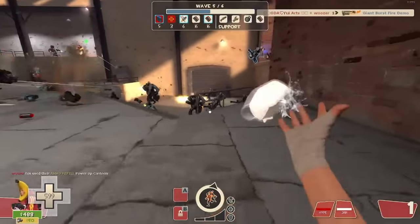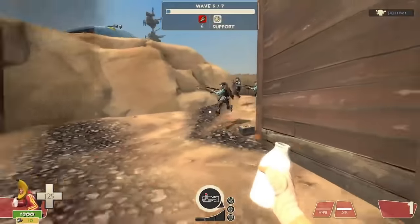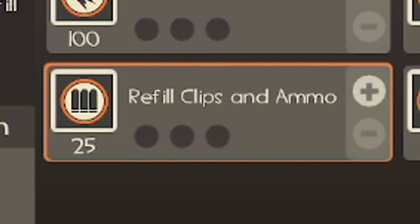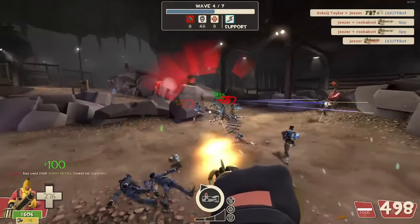It also instantly restores the charge on Mad Milk, Jarate, and some other weapons, which can be a lifesaver if you use them too haphazardly. The best part about them though is that they're only 25 credits. For the utility they provide, it's a pretty good deal.